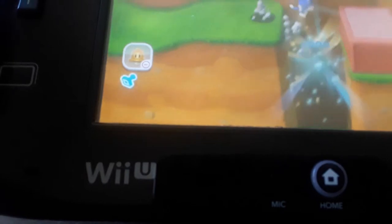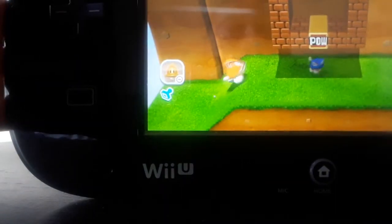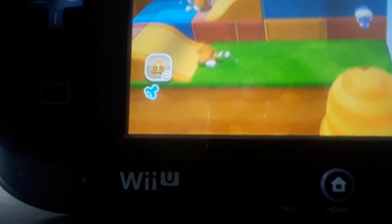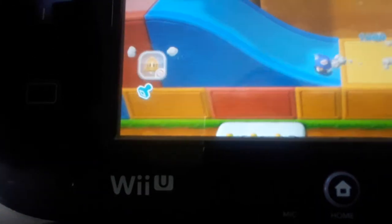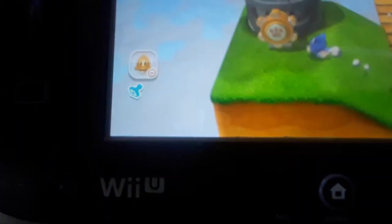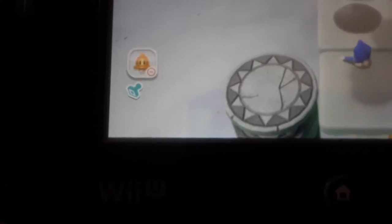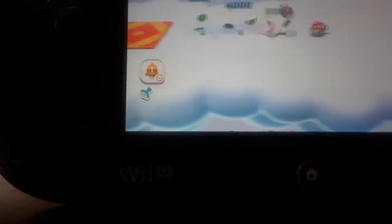After you find the second green star, go into the pipe. On your way! Your final green star should be in this cloud here. Enter it and blast up to the sky. Then grab the star and dash your way through, holding right while you're running, and defeat the enemies along your way to end up with your prize.